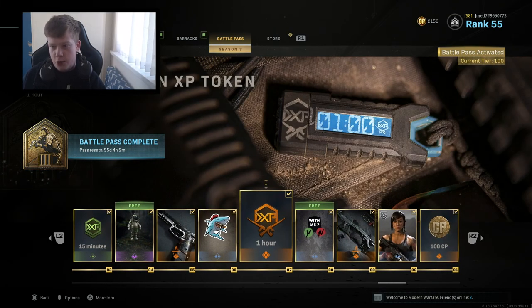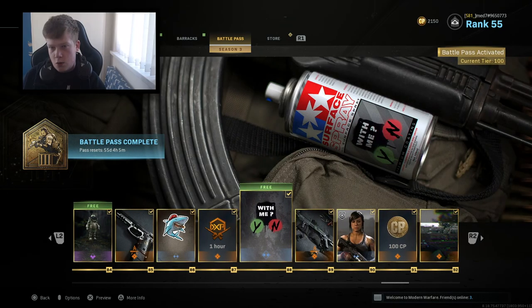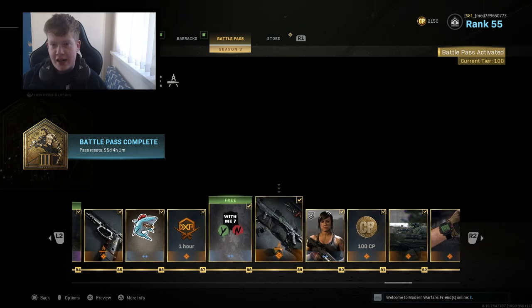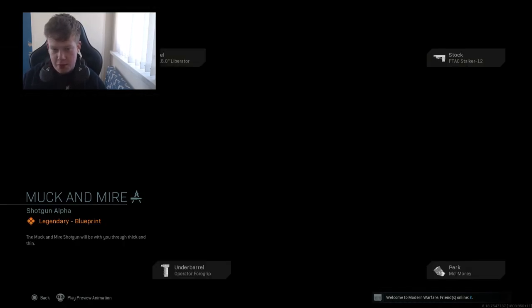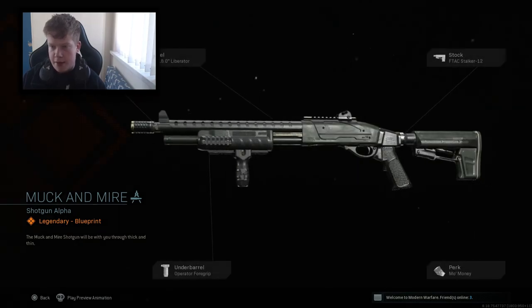Sgt. Sharks sticker. One hour of double weapon XP. With Me spray. The Muckamaya shotgun blueprint for the Model - yeah, it is.